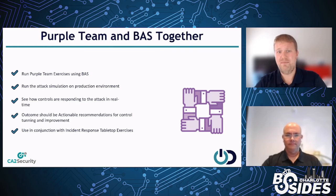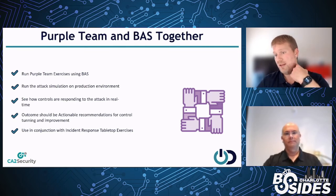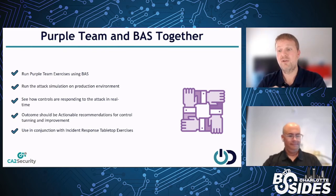Going back to the use case of running purple team exercises using BAS tools — they can be an accelerator, but you can't get the full advantage of a red team exclusively using a breach and attack simulation tool. It allows you to elevate the floor — running activity that the red team has already validated and you've tuned to. But if you're planning on just buying an expensive BAS tool and treating that as your red team, you're probably not going to have a very good red team component. What we focus on is using automation to get through the things we know we want to cover, then augmenting with some manual activity and new activity to keep expanding detection capabilities.